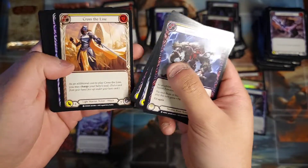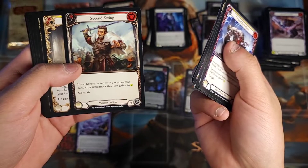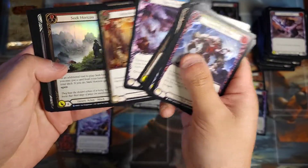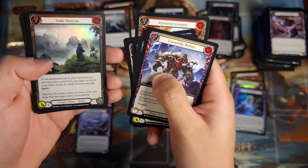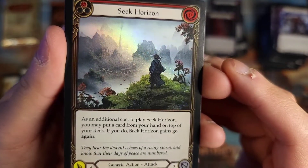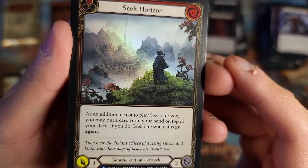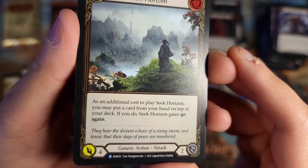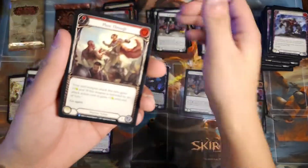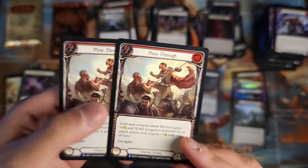Unworldly Bellow, Rip Through Reality, Boneyard Marauder, Cross the Line, Spears, Second Swing — that's a big buff. Seek Enlightenment, Warmonger's, Adrenaline Rush, and a foil rare Seeker Rising. That looks like an Ancestral Empowerment for a ninja. Seeker Rising: you may put a card from your hand on top of your deck; if you do, Seeker Rising gains go again — that's a ranger card. Iron Hide Legs, Plow Through, and a red double-red Plow Through.